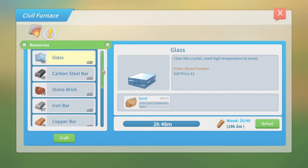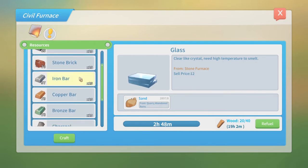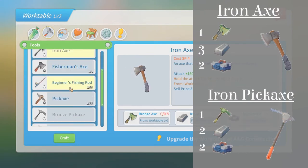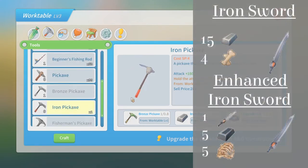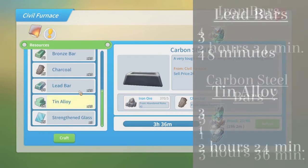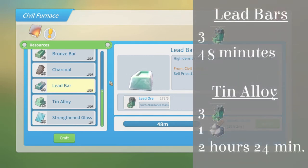The following items can be made by the Silver Furnace in addition to those from the Stone Furnace. Number 1: Iron Bars. Iron Bars take 3 iron ore and 2 hours and 30 minutes to make, and can be used to create iron tools and an iron sword, both requiring a level 2 work table. Number 2: Carbon Steel Bars, one of the most important metal bars, especially in your first year in Portia. They require 5 iron ore and 1 charcoal and take just over 3 hours and 30 minutes. Number 3: Lead Bars, which require 3 lead ore and 48 minutes to make. Number 4: Tin Alloy, requiring 3 lead ore and 1 tin ore, taking just under 2 hours and 30 minutes.